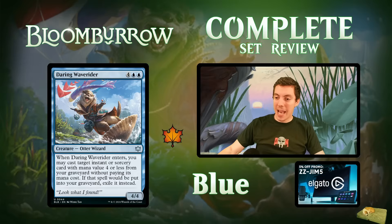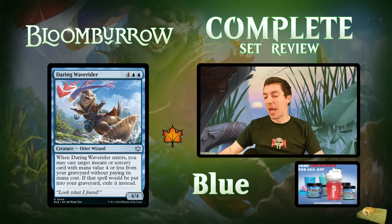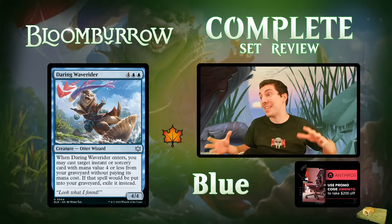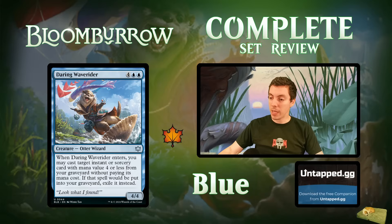Daring Wave Rider: a six-mana 4/4 Otter Wizard. Whenever it ETBs, you may cast an instant or sorcery card with mana value four or less from your graveyard without paying its mana cost, then exile it — basically a big fat Otter Snapcaster. Phenomenal limited card as long as you have things to cast with it; flashing back a card draw spell or removal spell is insane. Way too expensive for constructed, but excellent for limited. Don't forget there are lots of frog cards that bounce your own stuff, so you can use this again.